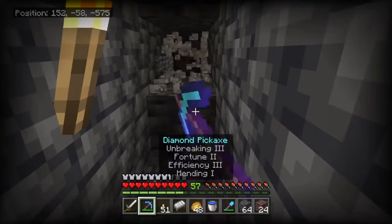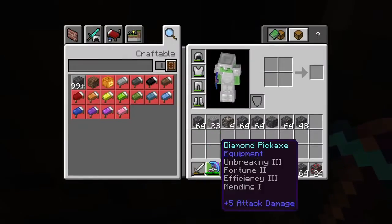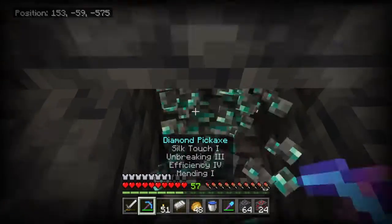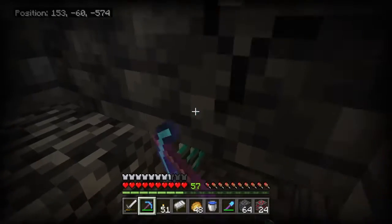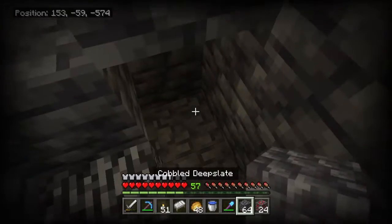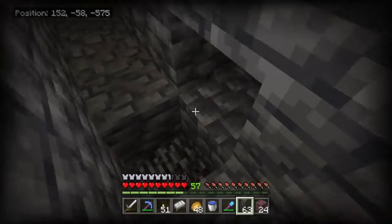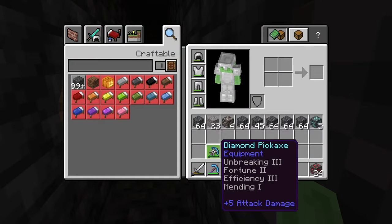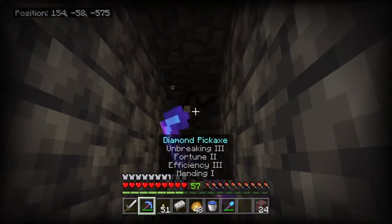Diamonds! Look at that — I bet that's one. All right, let's grab this pickaxe. Oh — two, three, four, five! Oh snap, that was really close. Five diamond ore blocks — that is not bad at all. I do mine down here with my fortune pickaxe. In the stone layers I mine with silk touch, but down here I mine with fortune.